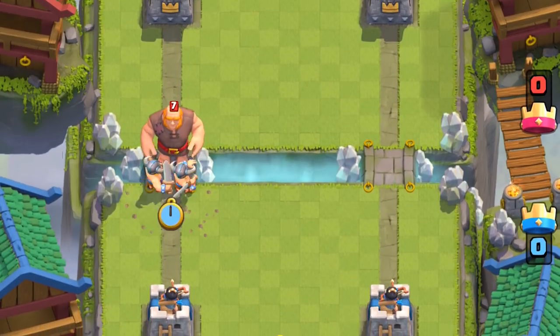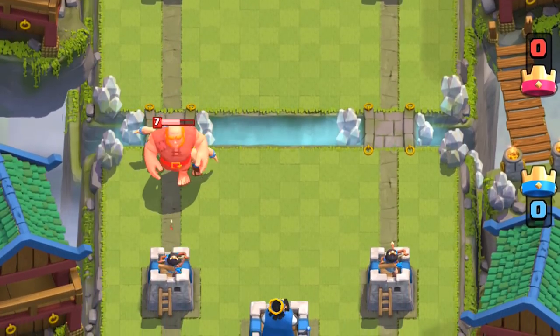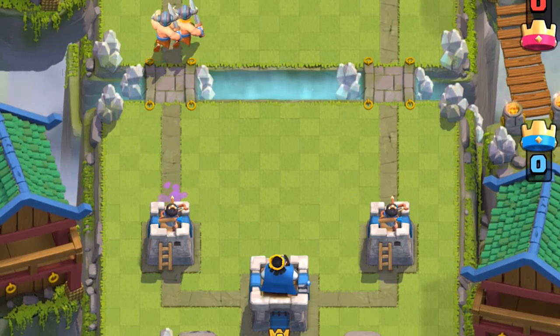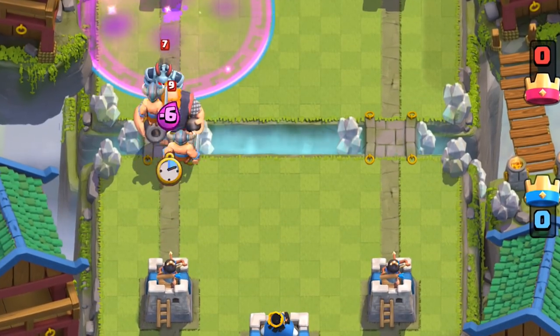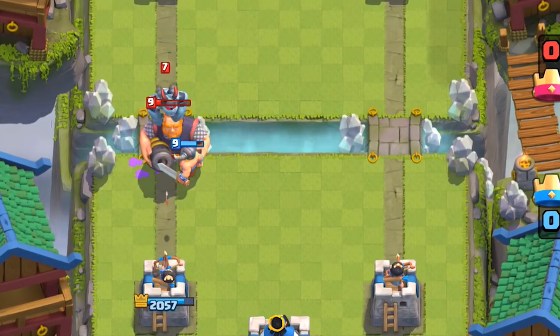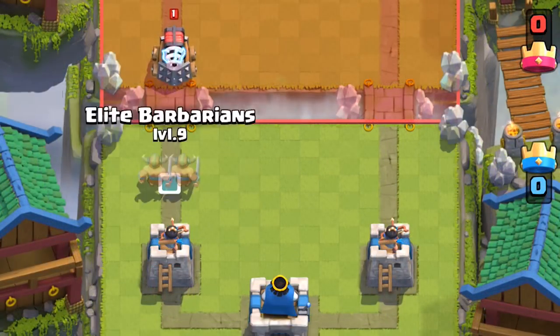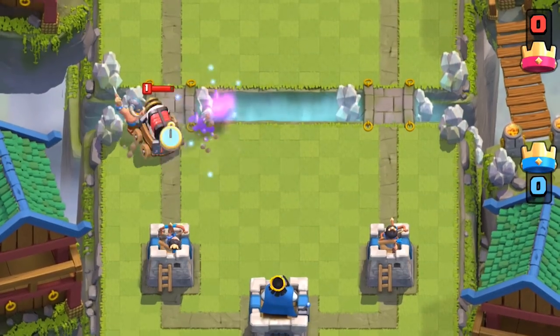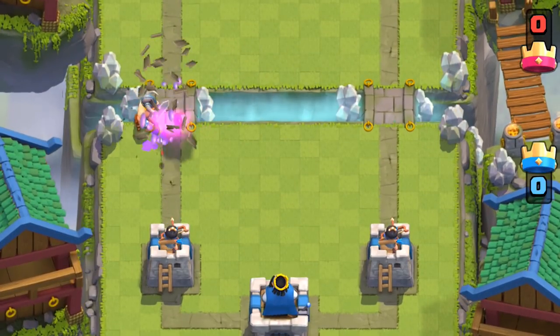Elite Barbarians also take care of tanks. They do a good job at stopping an incoming Giant, then translate into a really fast counterattack. They're not quite as strong as Barbarians, but if you can afford some damage on your tower, they can take out a Giant relatively well. Just like with regular Barbarians, they can take care of Sparky, provided that you surround them — in this case splitting them left and right.